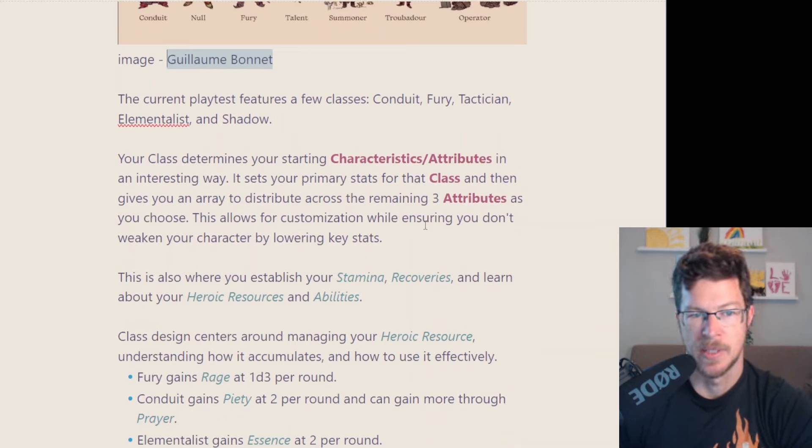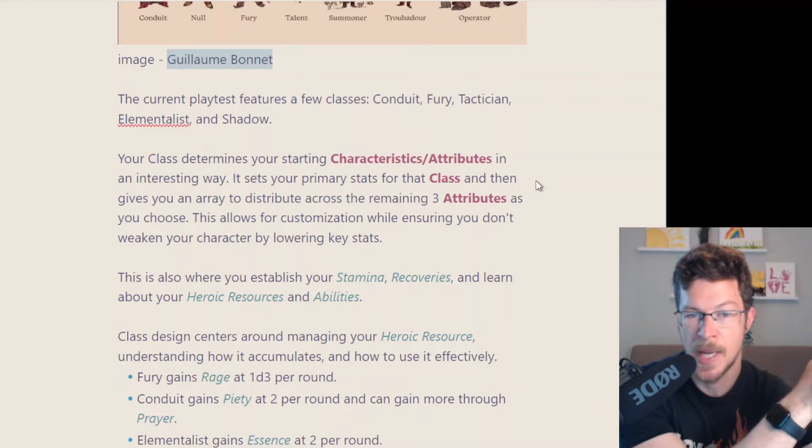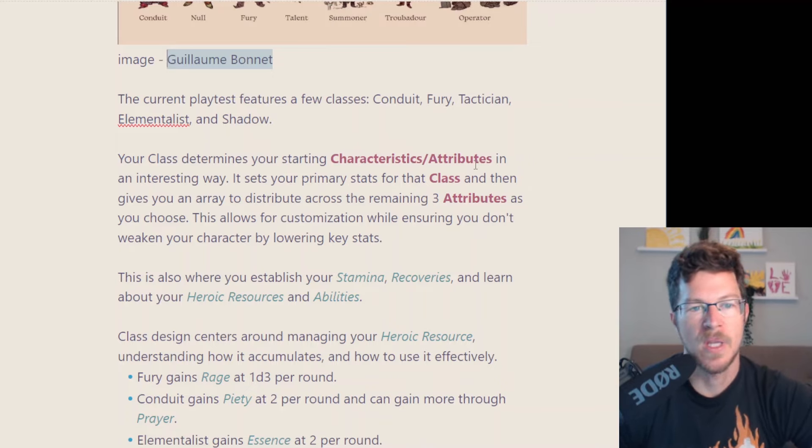When you take a class, it sets two attributes at plus two, and your other three attributes come from an array you can choose from — there are about three different arrays. That's smart because it makes sure you're not gimping yourself in a highly tactical game. If you're a censor but you try to go all might, that's not how it's designed. So it makes sure you're not allowed to gimp yourself.